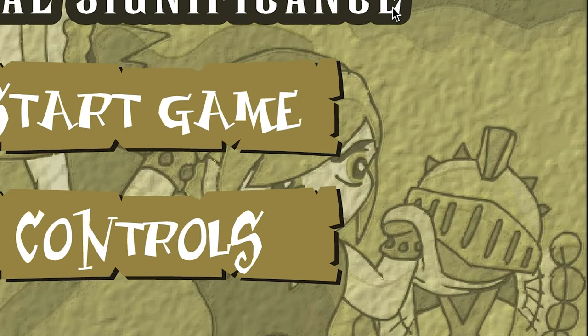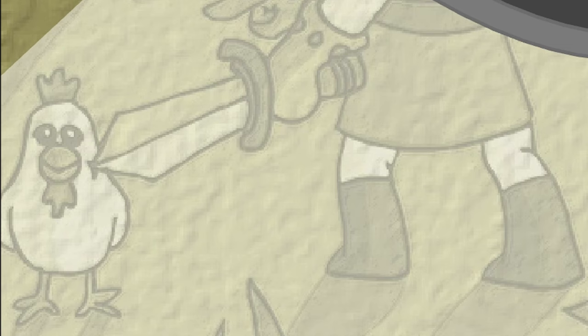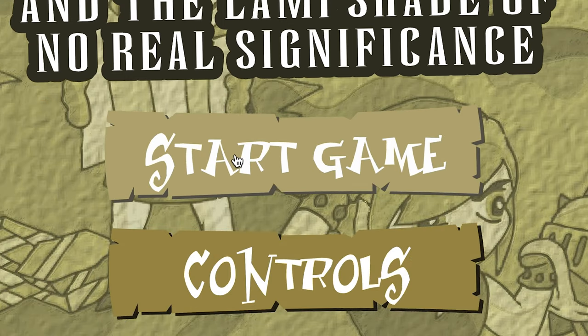This game seems violent. You got Link beating up a knight, burning someone alive, and threatening a chicken all on the title screen. Exactly. You can immediately see the care put into every detail, from the backing mural to the pulsing JPEG of a start button.